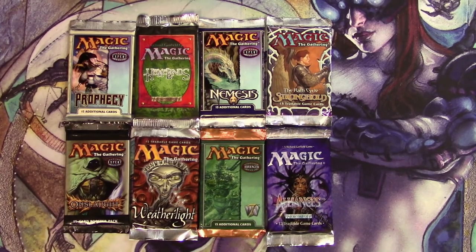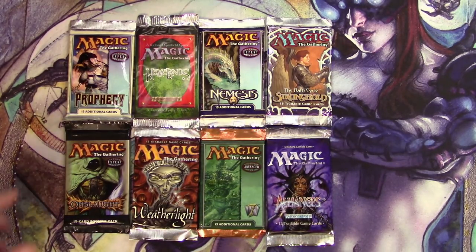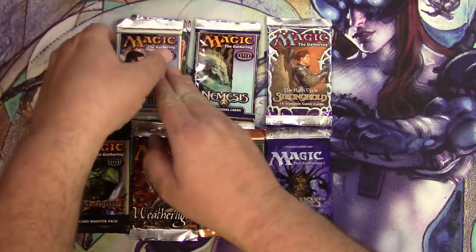Hey everyone, welcome back to Tragic MTG. Today I have some older packs for you — let's call it a pre-modern packstravaganza. I've got Prophecy, Homelands, Nemesis, Stronghold, Onslaught, Weatherlight, 7th Edition, and Alliances. Definitely some older stuff you don't get to see opened too often. I've got a little stash of this kind of stuff, so let's open it up!